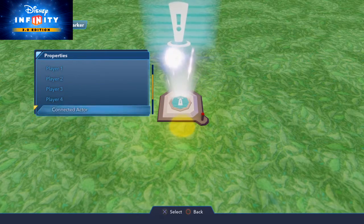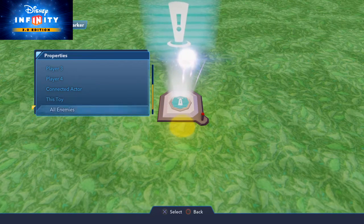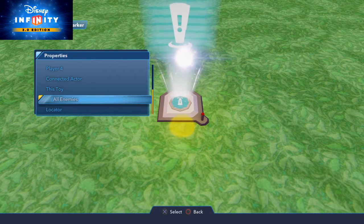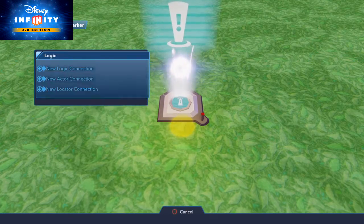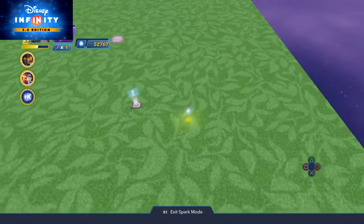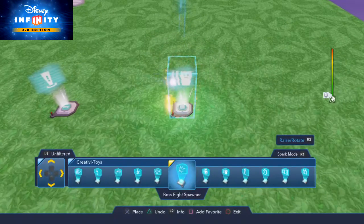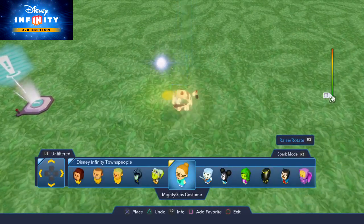The trigger, any of the players, you can hook up to a townsperson or any connected actor, the toy itself. You can hook it up so it points out all enemies that are on the screen for you, or you can even point at a locator. So we're just going to do a simple little setup here where we're going to have a townsperson wander around with an arrow on their head.